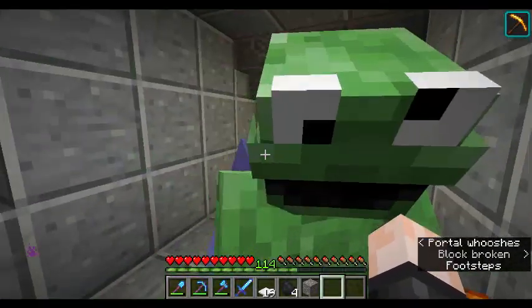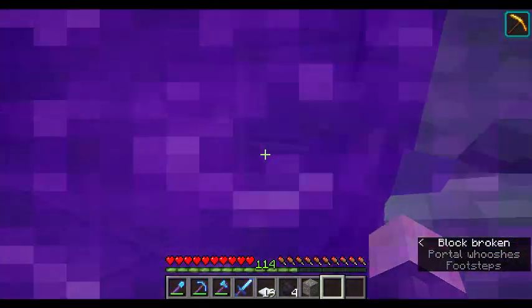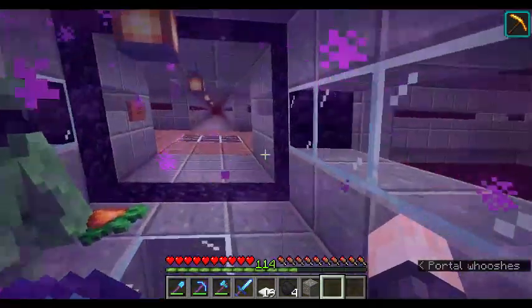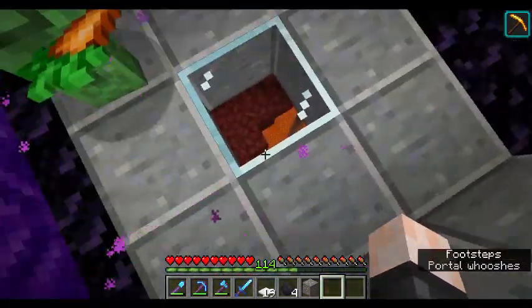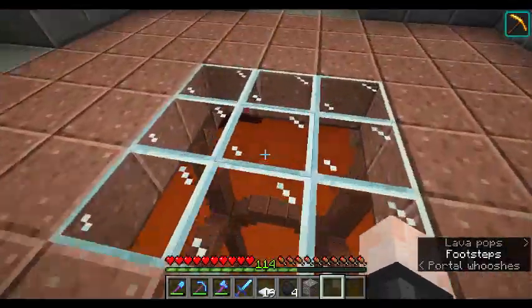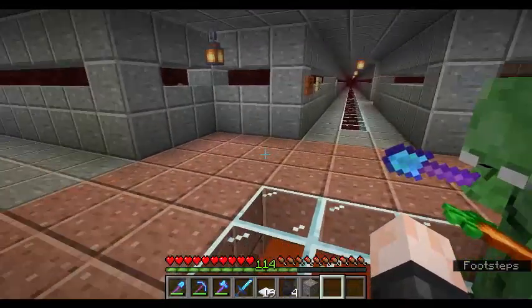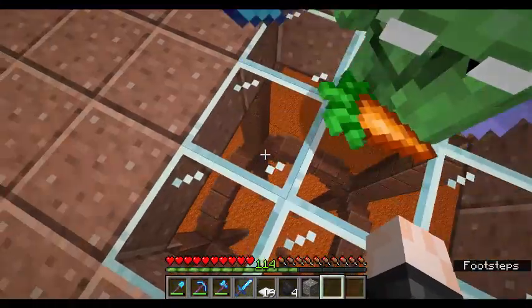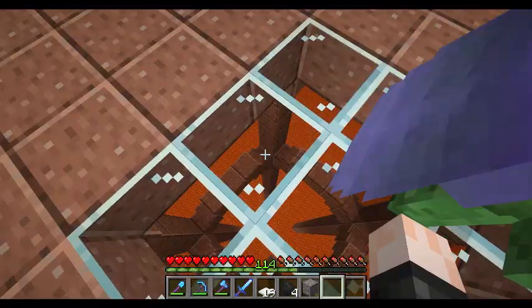Brave explorer — get into the hell portal! Get in, losers, we're going to hell! Don't be your worst. So this is our nether hub, which I very painstakingly built and then learned how to make in cheaty ways. Do you like this view? I am so proud of this — this took so much time to make.